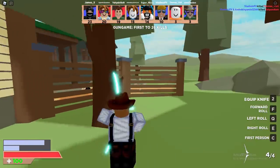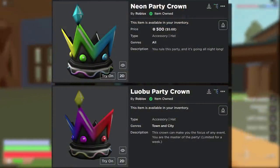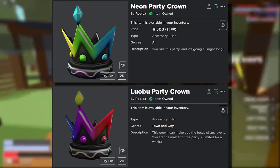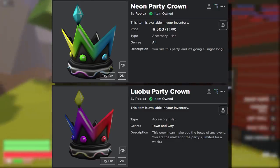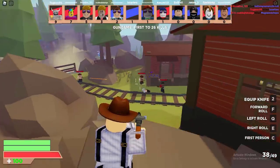The most famous one: neon party crown versus Lobu party crown. This one is all personal preference — it really depends on what colors you like. I would probably go with the neon party crown. I just think the yellow, blue, and green look a lot better. The Lobu party crown's colors don't really blend that well. So I'm going to say the neon party crown looks better, but of course it's much more expensive.